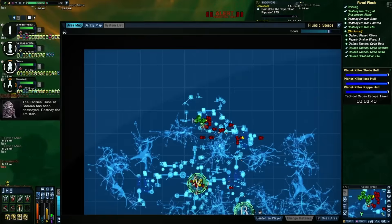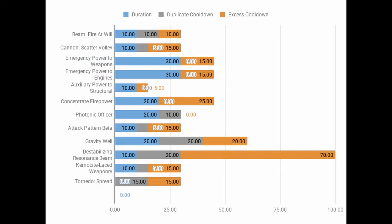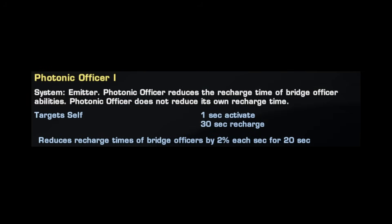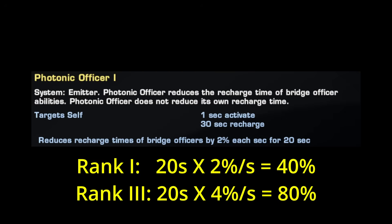I put a selection of bridge officer powers into our cooldown reduction calculator. Blue is the duration, gray is the difference between the duration and the minimum or duplicate cooldown, and orange is excess cooldown — this is the part of the cooldown we can affect. Some powers can increase in duration under special circumstances, but in general that and the duplicate cooldown are locked. Photonic Officer is a small percent reduction every second — it pulls 2-4% of the base cooldown off the power for 20 seconds with a 10 second downtime afterwards. If you get all 20 seconds of its cooldown reduction, it will take 40-80% off the total cooldown of the power in question.